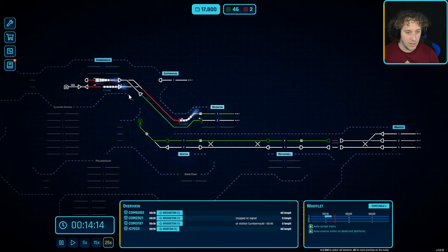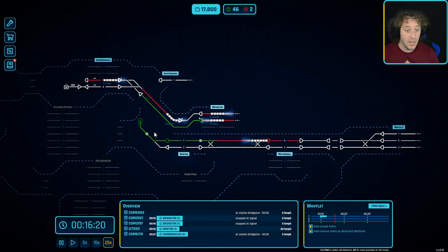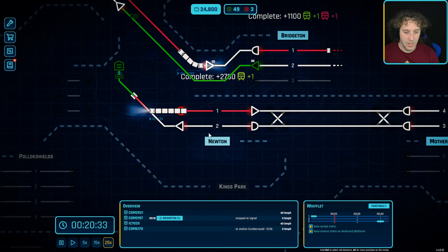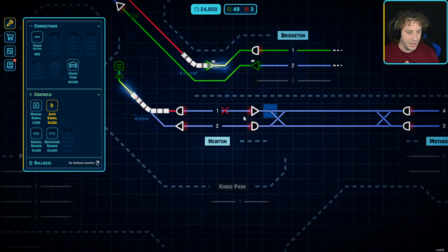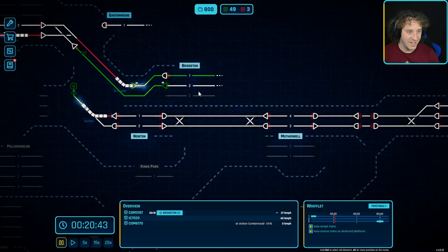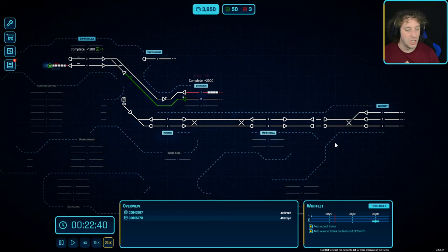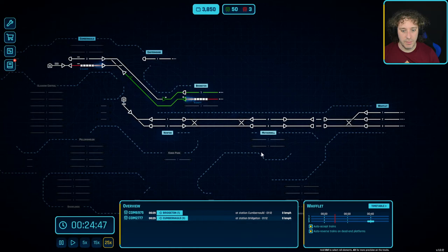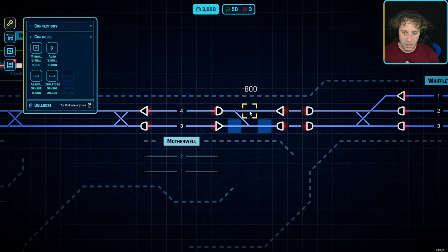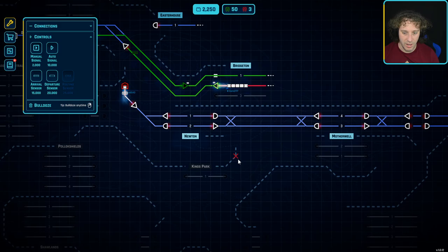The money is climbing up quite nicely and trains are moving around quite nicely. The experience is coming in. Over here the signals were the wrong way around - auto manual signal here and there - these need to be auto signals. No money right now. The last auto signal I wanted to put on the end of the station - no money. I think we might be able to get away with dispatching down here, but it would be nice to put a crossover in.